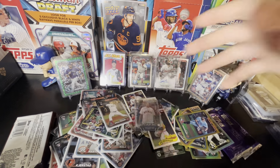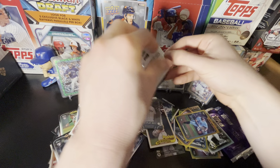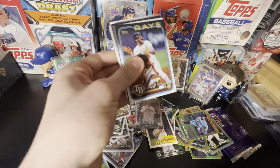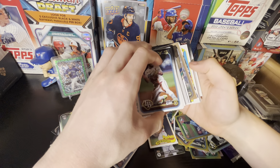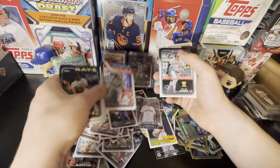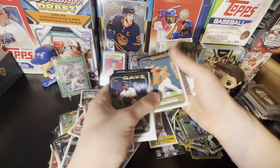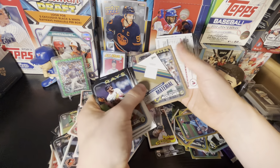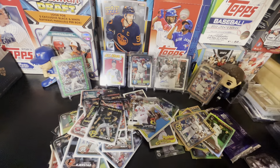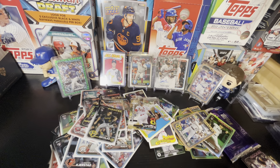Blue Jays team card there. Last pack of the jumbo — we're looking for a relic out of this. Something's coming up here — a number to 50 patch! What a loaded box. A Kut and Andrew Southfrank couple of inserts, but the main hit: a numbered-to-50 relic of Cal Raleigh, player worn, 17 of 50. We didn't get a manufactured relic — not only that, we got a numbered relic!